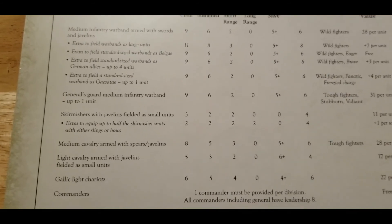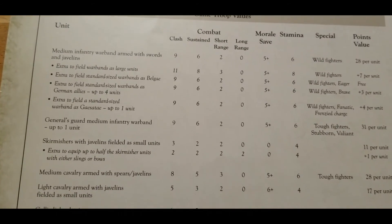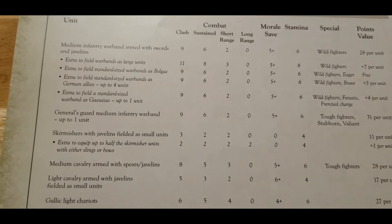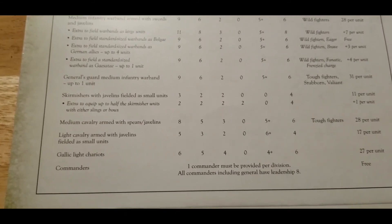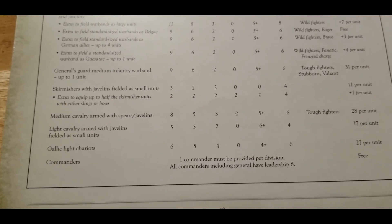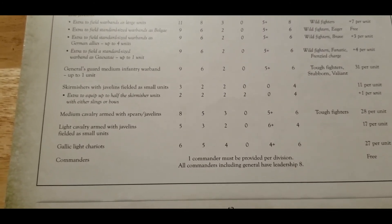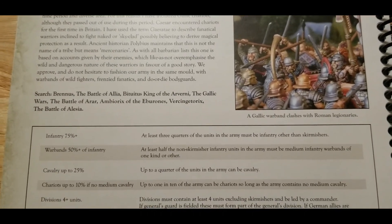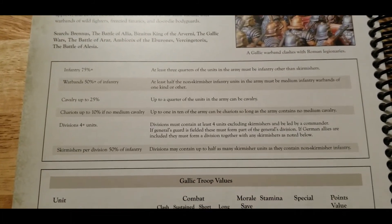There's a lot of interesting things to think about with the Gauls, and they're a fantastic army to collect on the painting and hobby side. Being able to bring in German allies is a bonus too — similar model ranges, so having some mixed forces to represent different tribes could be cool. It would have been nice if there was an option for a named general like Vercingetorix with leadership nine, though he might appear in one of the campaign books.